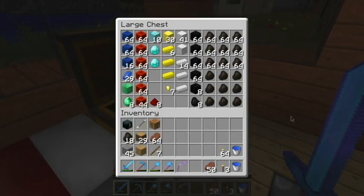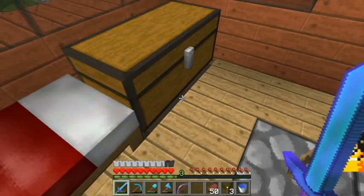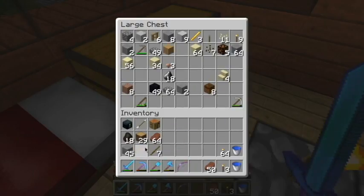This is my goodies chest. I have 92 diamonds — that's a lot. And so much redstone that I can't even keep it all in here. I'll just drop that off there.